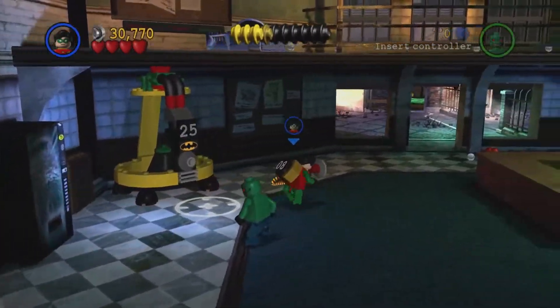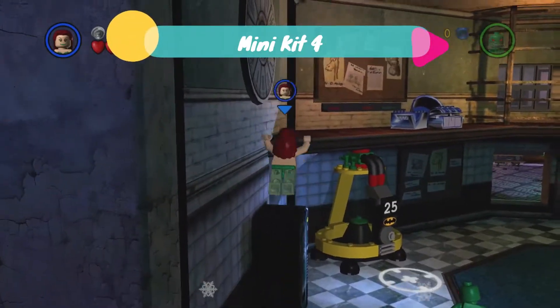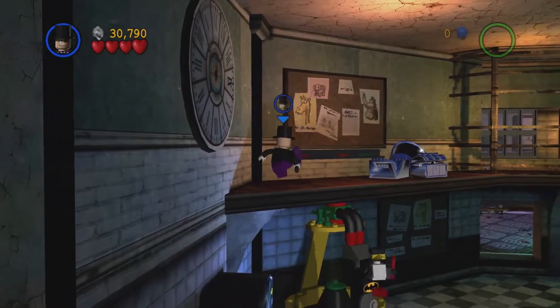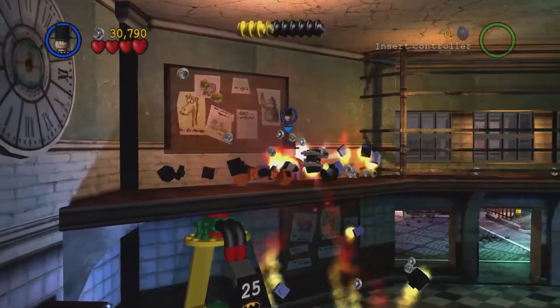You can also put another 25 in and get more studs. For the next minikit, you're going to jump on the soda machine as a double jumper, climb up and then you need to find someone who can explode them. Penguin's a good idea, or you can use Demo Batman. That gives you minikit 4.